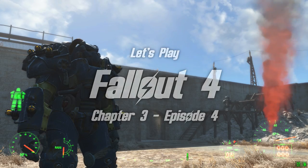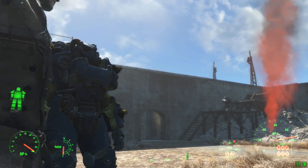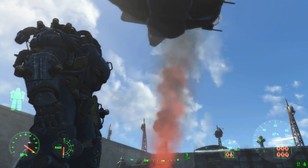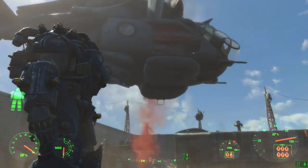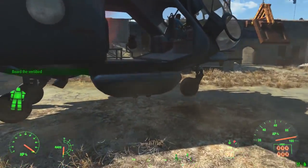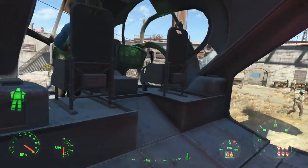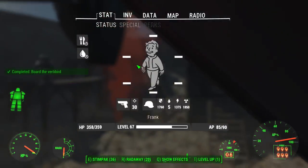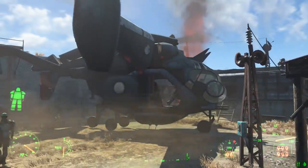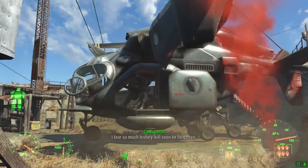And we're back here at the castle where I have been restocking, resupplying, and basically preparing for the trip we are about to go on. I've done a number of things here, including visiting the doctor and being cured of all the various things that were ailing me, which were many. I have a Nick following me, and I'm using power armor.